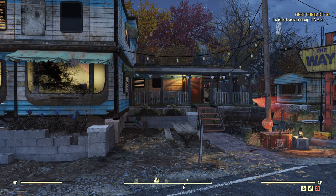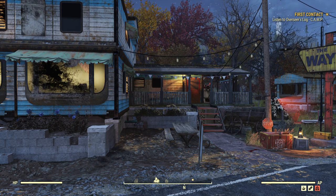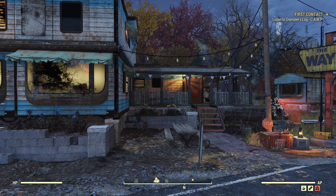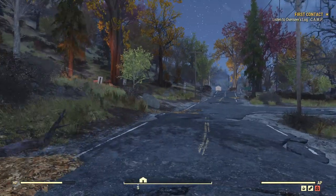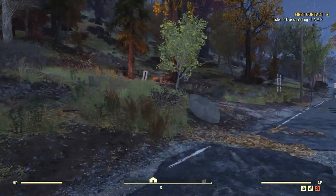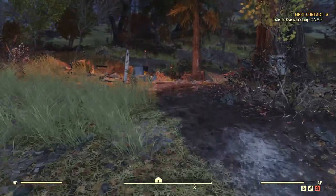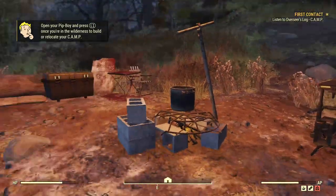Hello and welcome back to the channel. We'll be continuing with our Fresh Dweller character. Off-camera, I went ahead and talked more, got his tapes, listened to the three tapes he gives us about camp building. The next thing to do is follow the quest marker to listen to the Overseer's log. Here is the Overseer's camp.